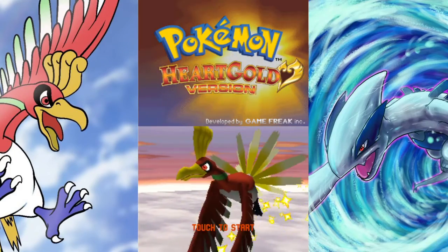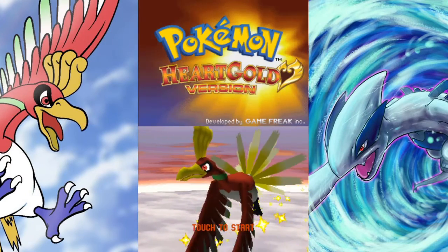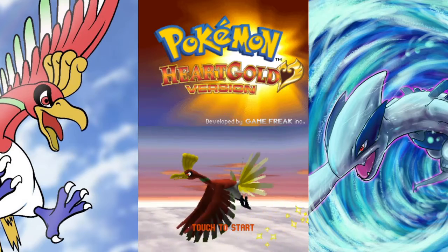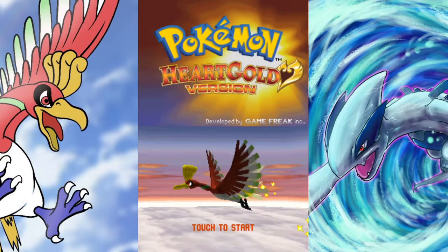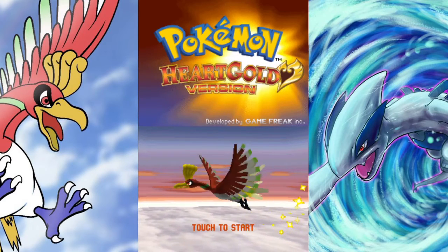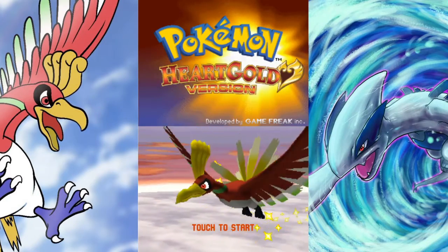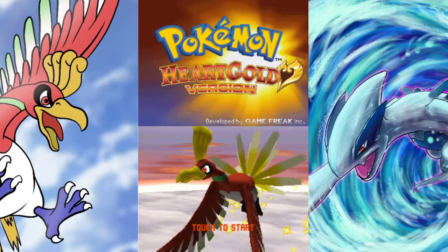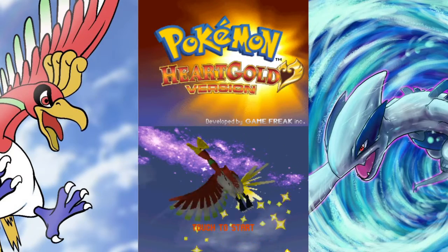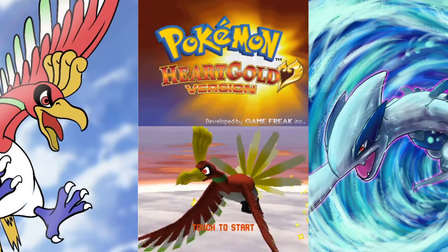Hey guys, we're going to be doing a new let's play. This one's going to be Pokémon HeartGold — Soul Silver too, but just HeartGold. We're actually going to be doing a randomized Nuzlocke on it. If you don't know, basically everything's randomized: all items on the ground, every Pokémon in wild grass, all that good stuff. The HMs are not randomized so that we can actually have access to them and it's not impossible to beat — kind of like a logic randomizer run in Zelda.